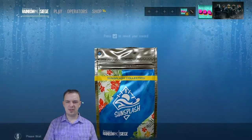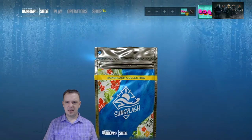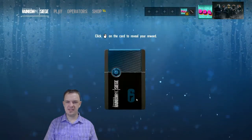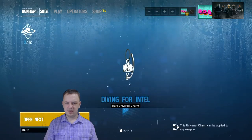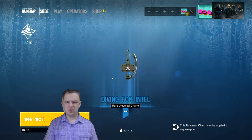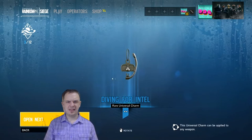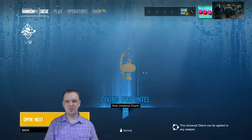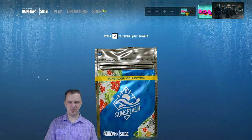Let's go ahead and check out the next one — another rare. I guess all of these are rare; there's no commons or uncommons. Diving for Intel charm. That's weird. I thought the snorkel wasn't hooked onto anything, which was kind of strange to me, but I see that it's hooked onto the side. So I like it a little bit more now, but probably still not the charm that I would use.